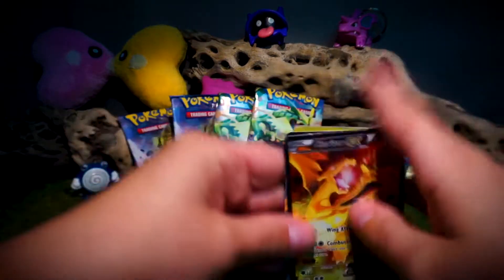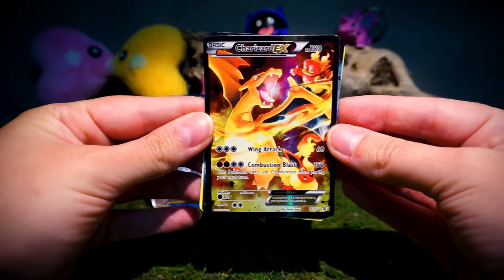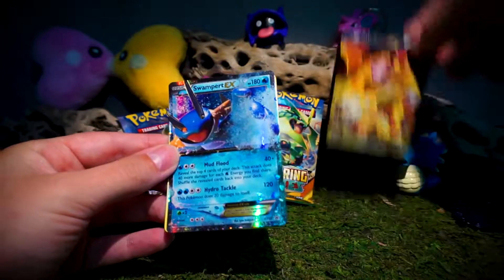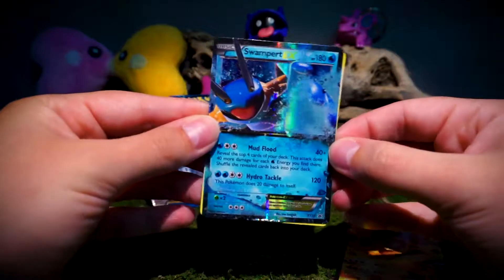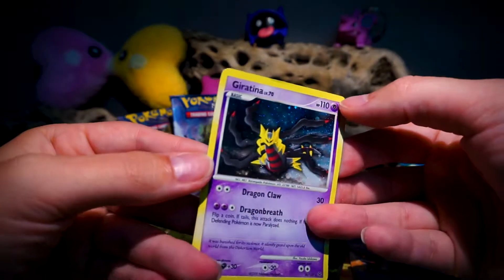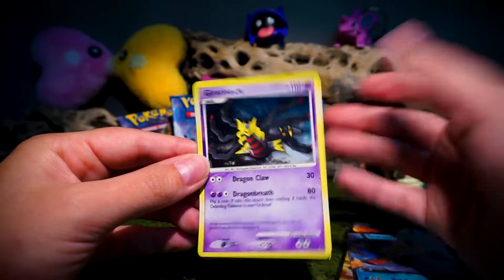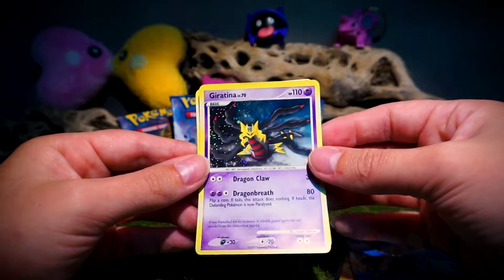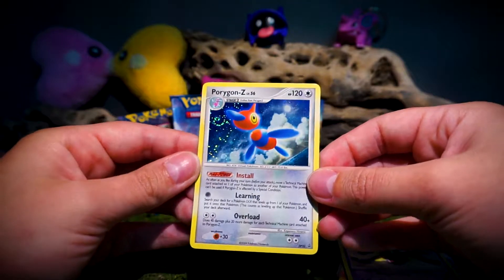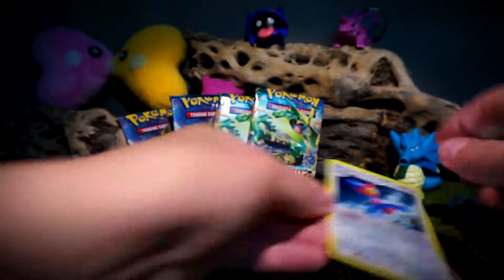So the EX cards: we've got an awesome Charizard EX Promo. He's pretty shiny. And a Swampert EX. I actually don't have one of these guys, so he's pretty sweet. Promo card. Then we've got a holo Giratina, which I'm actually really excited about because all the people I've seen open one of these, they've all gotten reverses for their foil card. So we've got two holos here. Porygon Z. Awesome card. I am super excited so far.